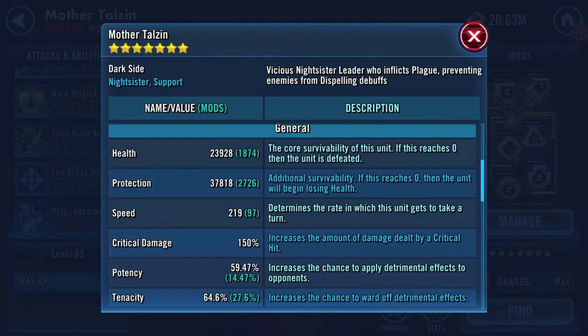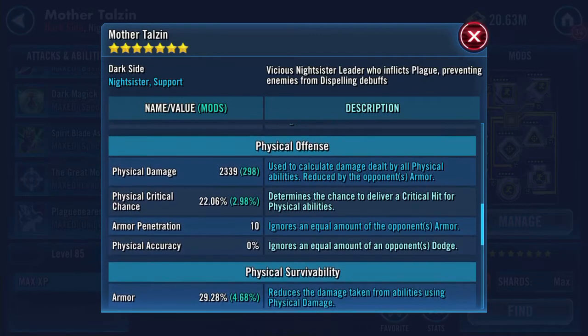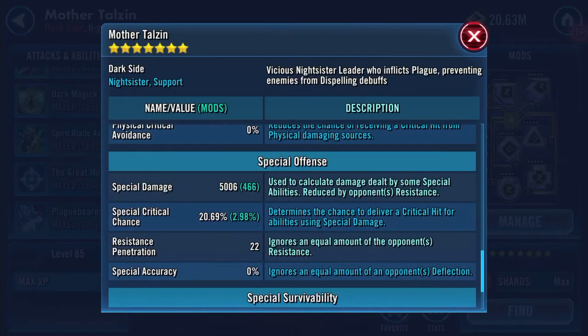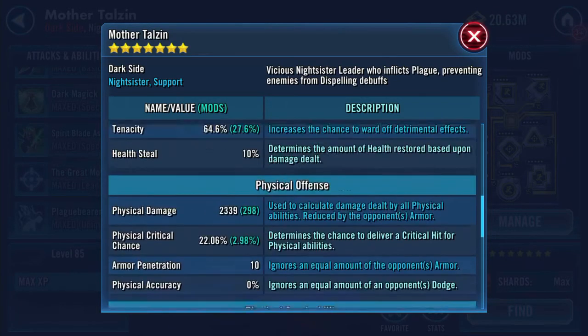She's already maxed, as you can see, and could be handy in territory battles. Here are her stats: 97 additional speed, so 219. Health protection isn't fantastic but it's still 60K–61K. Special damage is at 5,006.